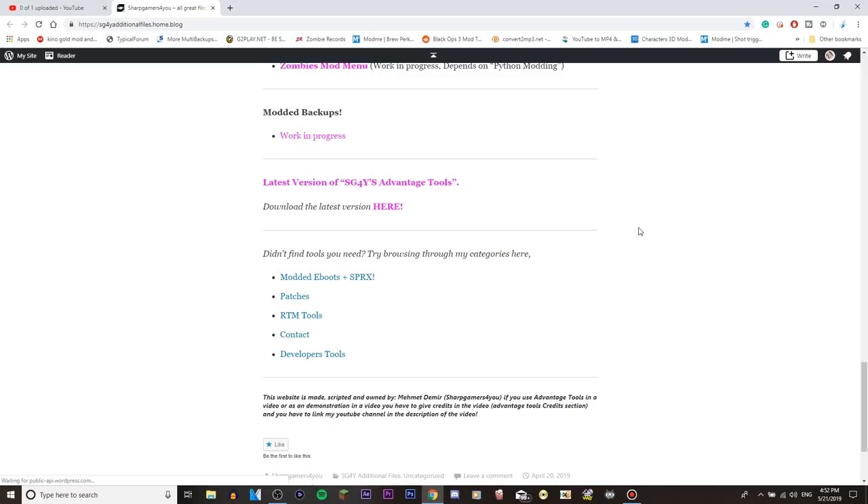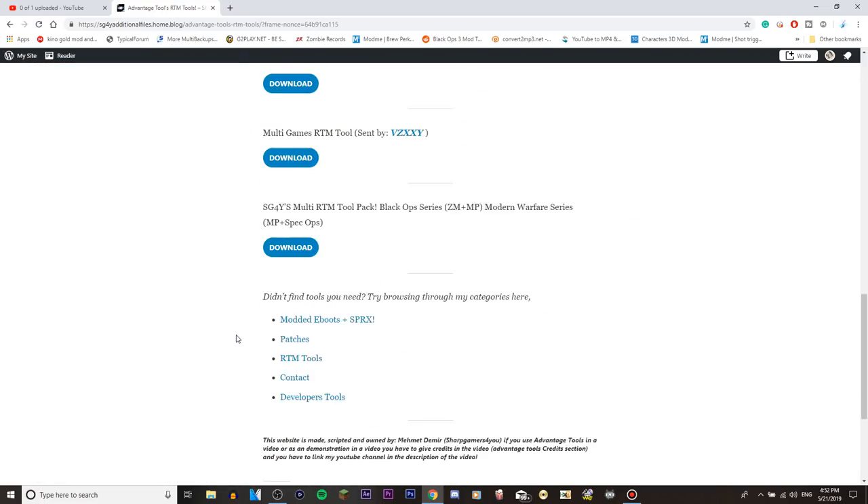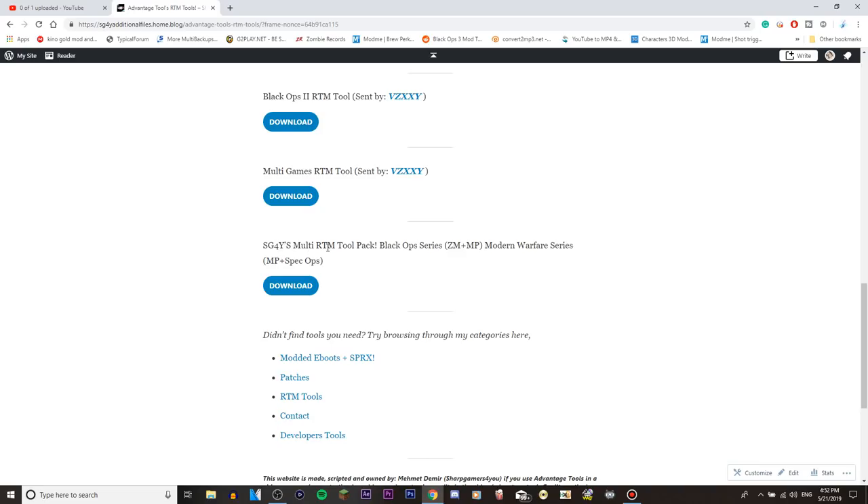Laptops, iMacs, PCs - everything it supports. We're gonna go into RTM Tools at the very bottom, then scroll down to where it says 'SG4Wise Multi RTM Tool Pack.' It will include all Black Ops series for zombies and multiplayer, and Modern Warfare series for multiplayer and Spec Ops. Just click on download and that will take you to the SG4Wise RTM Tool Pack download. It's gonna be a WinRAR file, so let that download.